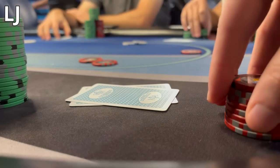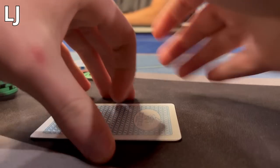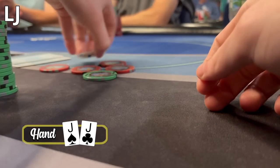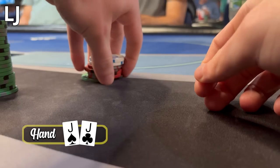I am about to give you the hand review of a century. We start off with Pocket Jacks in the Low Jack. I raise up to $30 and everyone folds. Let's go — we take down the blinds!